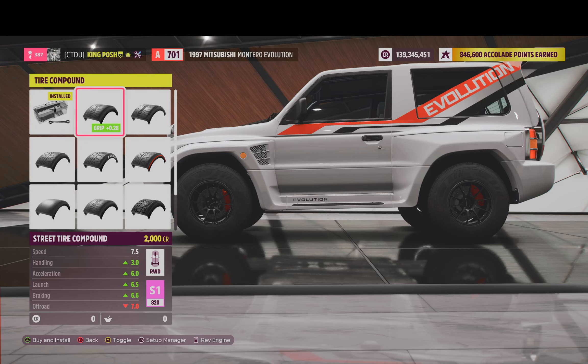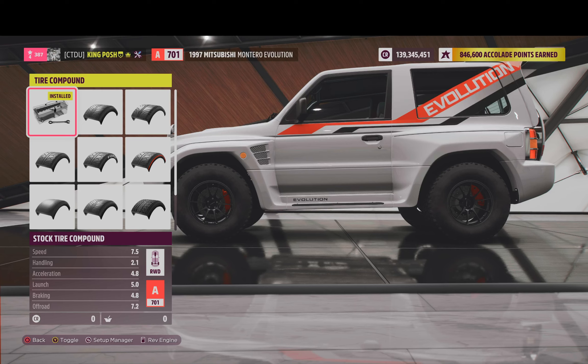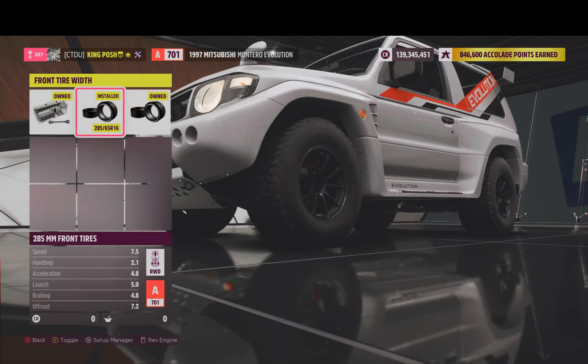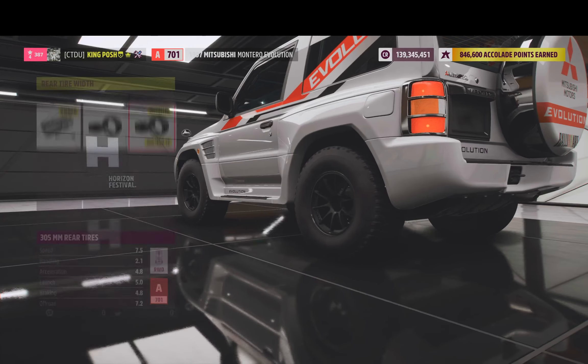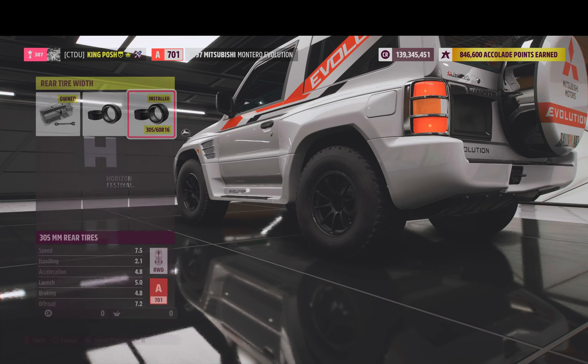Stock tire compound — if you use anything higher it goes into S1 class. The user didn't specify what class they wanted, so I figured they just wanted a basic rear-wheel-drive A-Class. We've got 285s in the front. If I try a thinner tire in the front, it drops to B-Class, so that's what I went with.